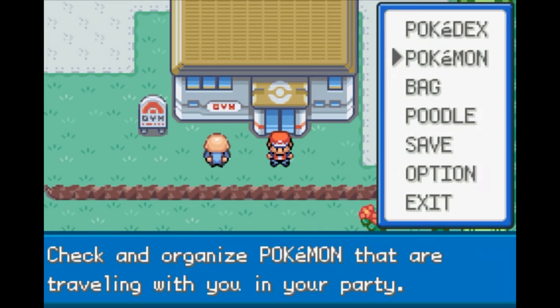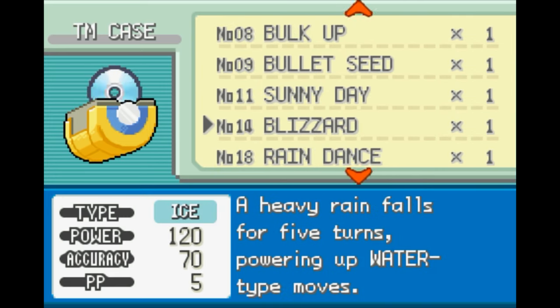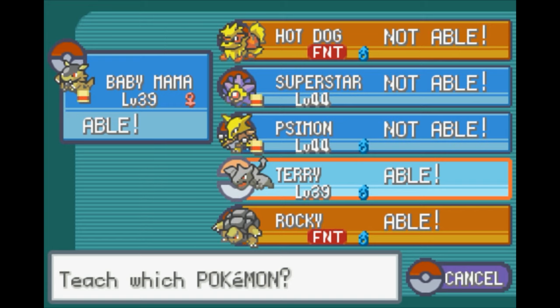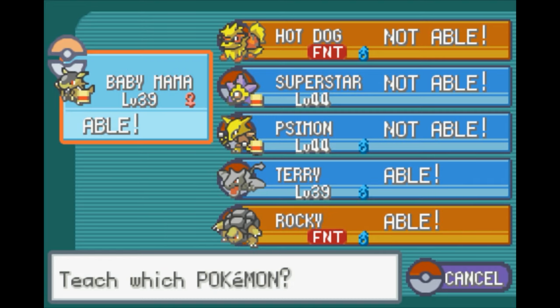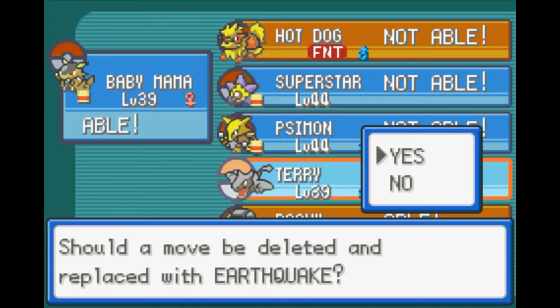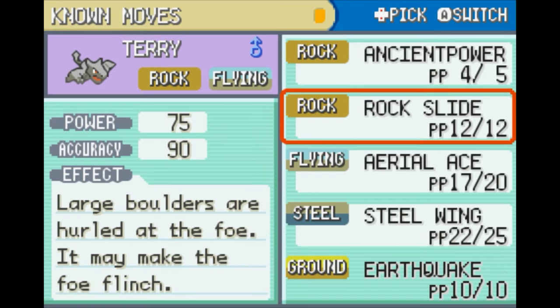So we have ourselves a shiny new Earthquake TM — let's go ahead and put that to use. 100 power, 100 accuracy, 10 PP. And if you're in a double battle, it strikes all the Pokémon except for the user, so if you use it with a flying type it works out really good. We could give it to Rocky — that would be a pretty good choice. We could give it to Baby Mama — that would give her some more type coverage. Or we could give it to Terry. I think we're going to give it to Terry, and we're going to delete Ancient Power. It's decent and we occasionally get the stat up, but I'd rather just have the pure power of Earthquake. Now Terry has much more coverage.